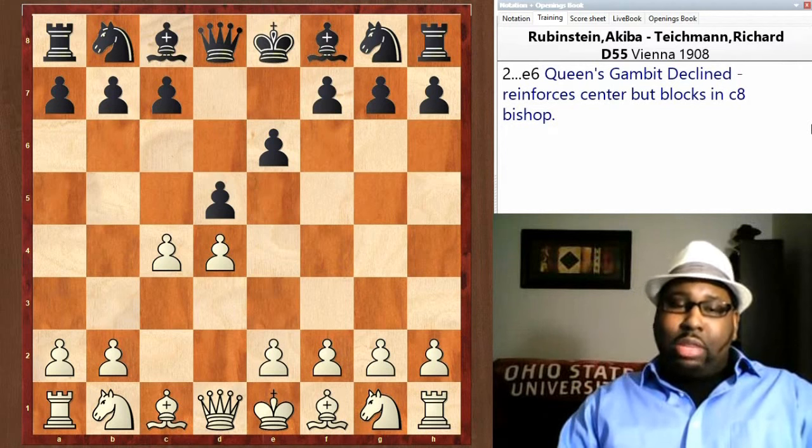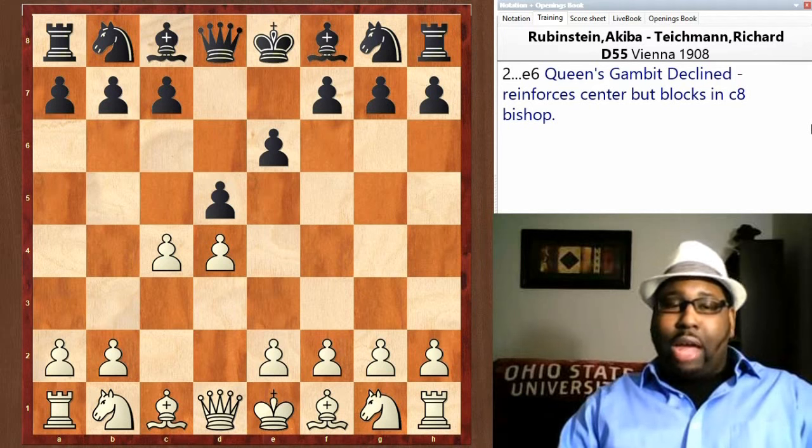e6 — Queen's Gambit Declined. Black reinforces the pawn in the center with e6, but the downfall is that the light-squared bishop on c8 is now blocked in, making it kind of a bad bishop.